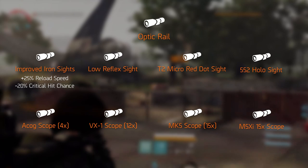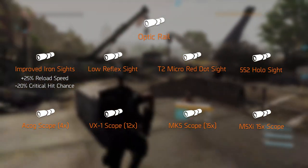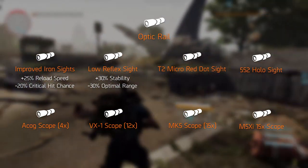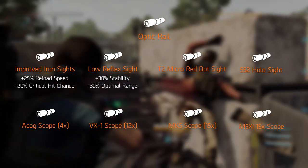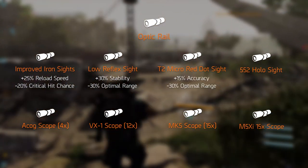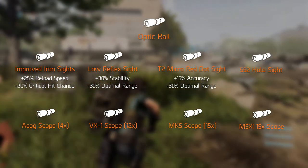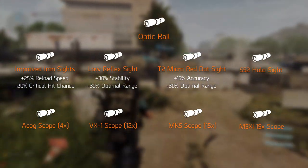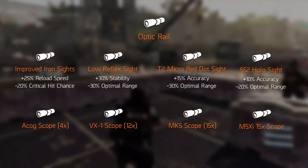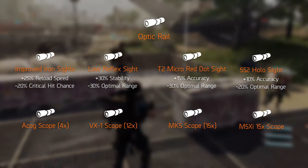The improved iron sight increases your reloading speed by 25% but decreases your critical hit chance by 20% — not really worth it in my opinion. The low reflex sight comes with 30% extra stability but you trade it off for a 30% decrease in optimal range. The T2 micro red dot sight increases accuracy by 15% but decreases optimal range by 30%. Moving on to the 552 hollow sight: accuracy gets increased by 10% but optimal range decreases by 20%.